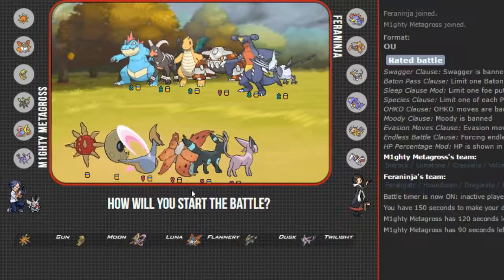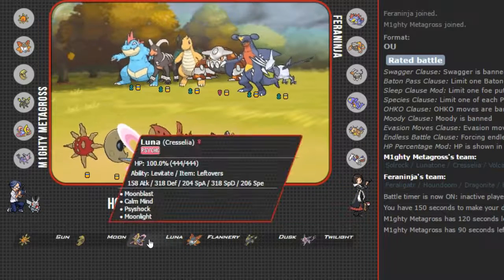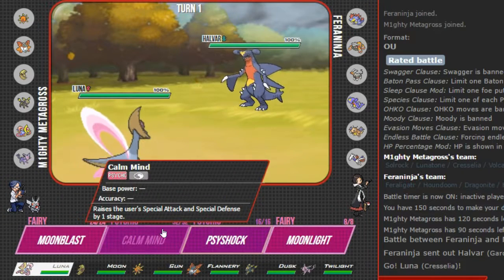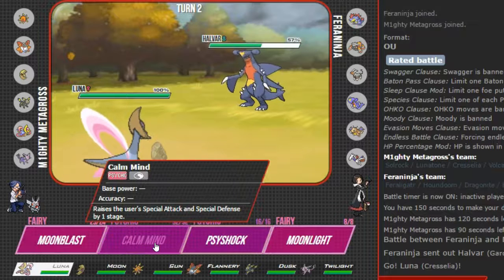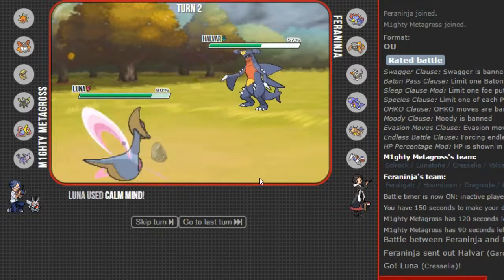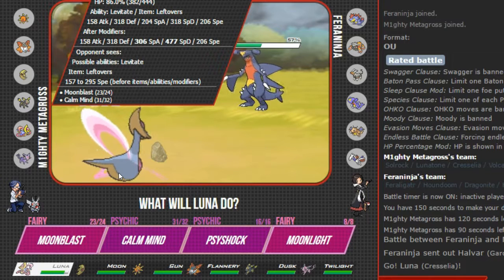We are at 90 seconds, so we are going to hurry up and sweep this up. We are going to lead with our all-around bulky Luna. Okay, I'll take on Halvar the Garchomp. I say we go straight for the Moonblast — alright, I see you big dog. I'm going to set up a Calm Mind real quick and hit him again. That should be enough to kill him. Stone Edge — we are going to eat that. We are going to get that plus one right there. Our special attack has been boosted from 204 to 306 and our special defense has gone from 318 to 477.